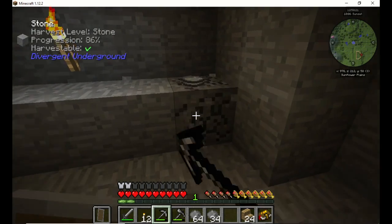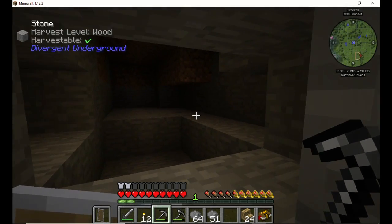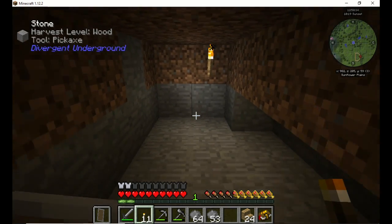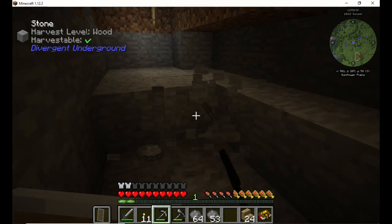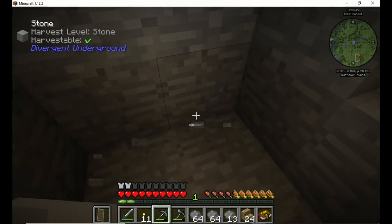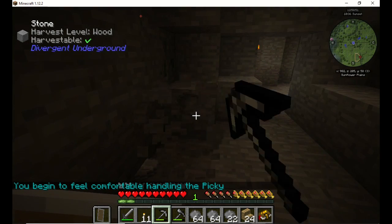I haven't figured out how to build the item that will allow me to make glass so I can make a smeltery to make more glass. My pickaxe just went up. I'm comfortable handling it. There's some copper ore — let's go ahead and do a vein mine on that. There we go, only a couple in there, so that's not too bad.